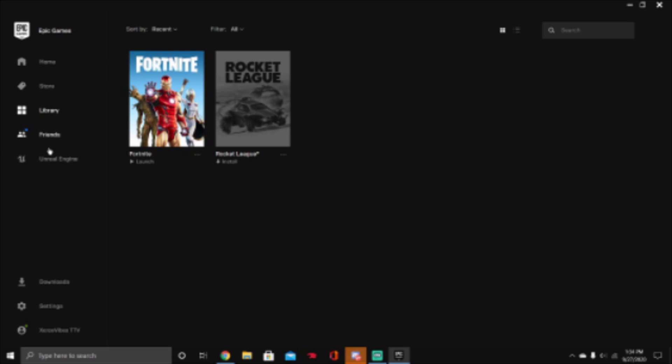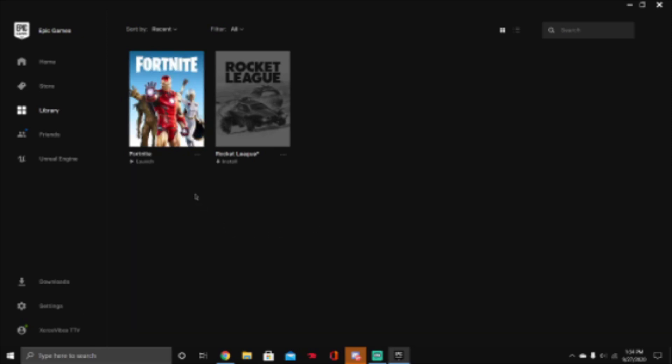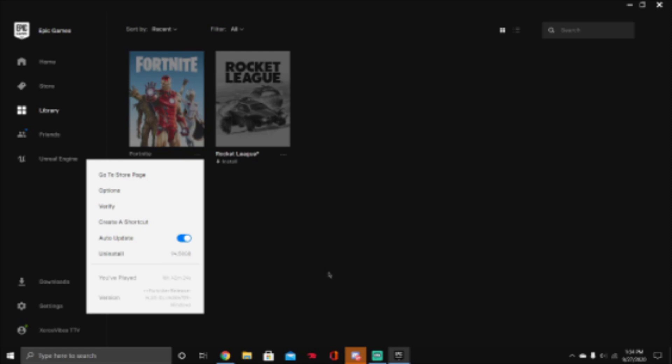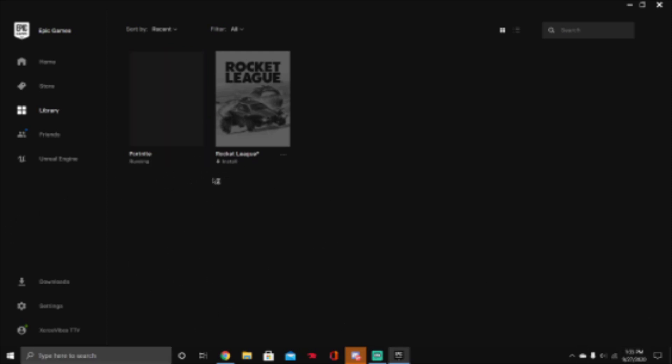Go back, and then go to library. In my library, press three dots, and then press verify. After you press verify, it'll take a few minutes to load — they'll download a few things, but don't worry about it. It'll load and you can see the progress. When you're done, you can open Fortnite.